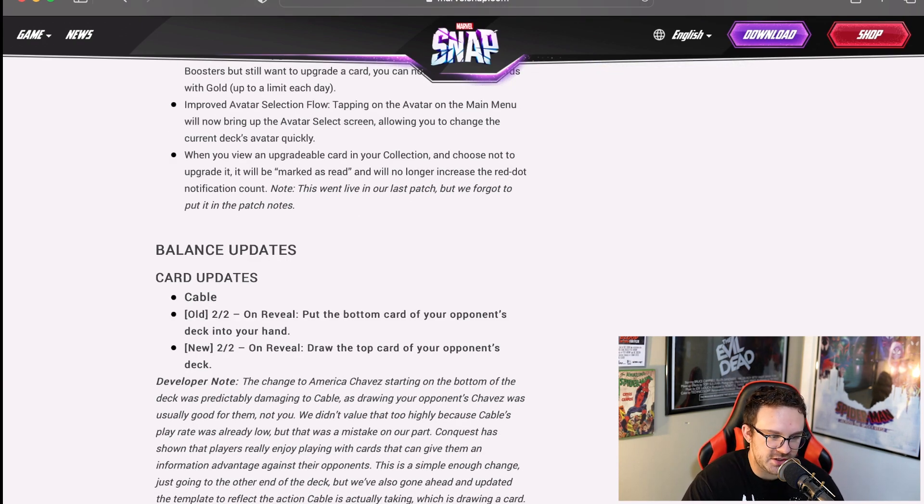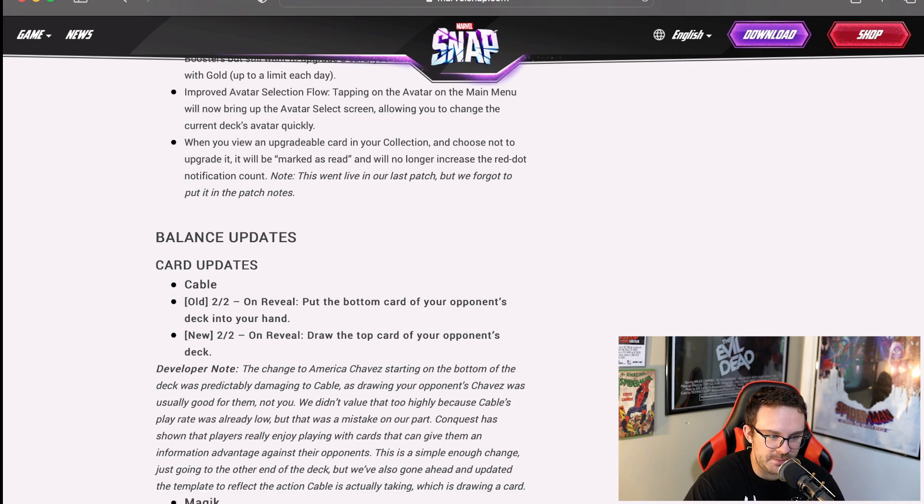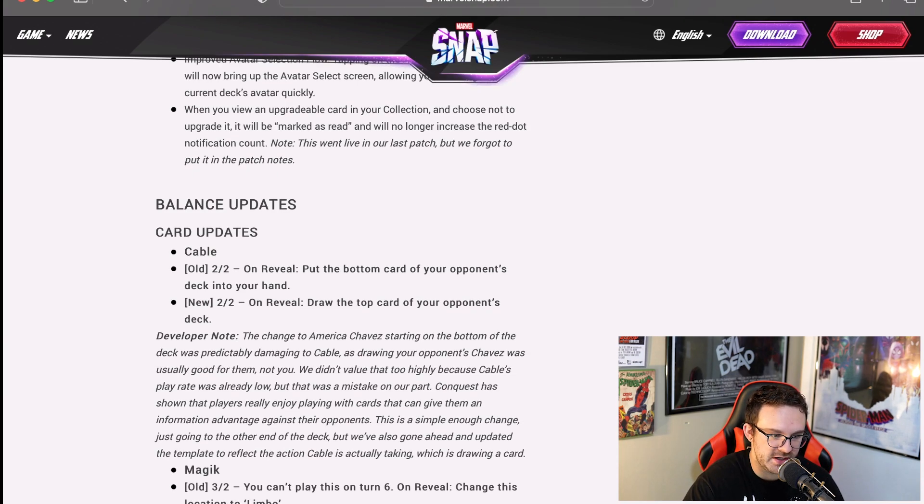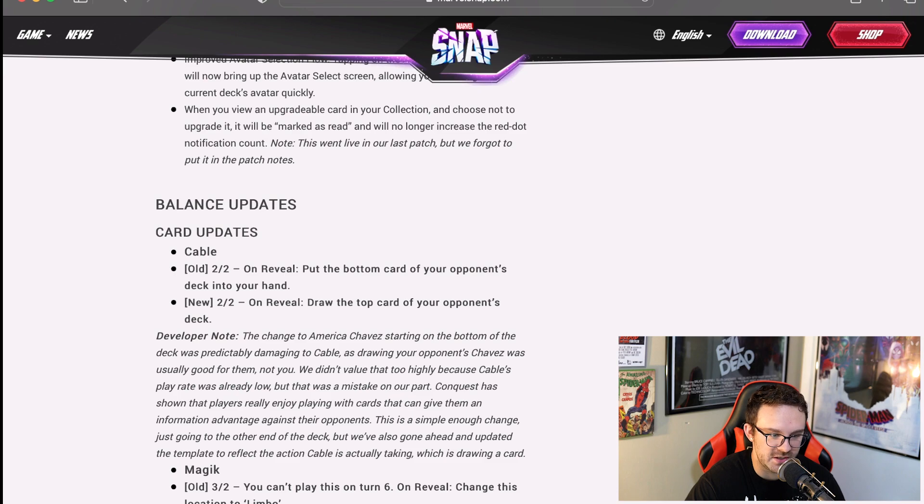They also improved the avatar selection flow. Tapping on the avatar on the main menu will now bring up the avatar select screen, allowing you to change the current deck's avatar quickly. When you view an upgradable card in your collection and choose not to upgrade it, it will be marked as red and will no longer increase the red dot notification count. Note this went live in the last patch, but they forgot to mention it in the patch notes.